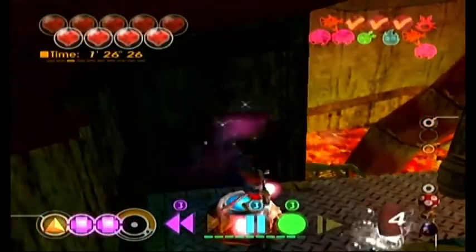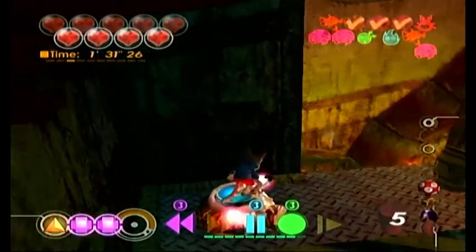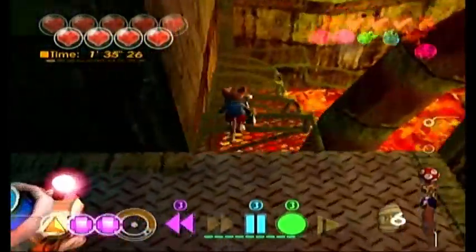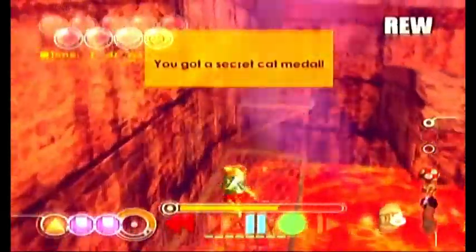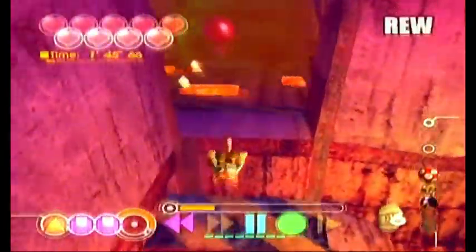We gotta press on that switch and we're gonna be lowering the lava level down there. It's going down. Once it goes down to the lowest it can get, we're gonna make a run for it and get that cat metal. But it's gonna come back up, so I'm gonna go ahead and use rewind and get that cat metal. You could also use pause or slow and then make a run for it.